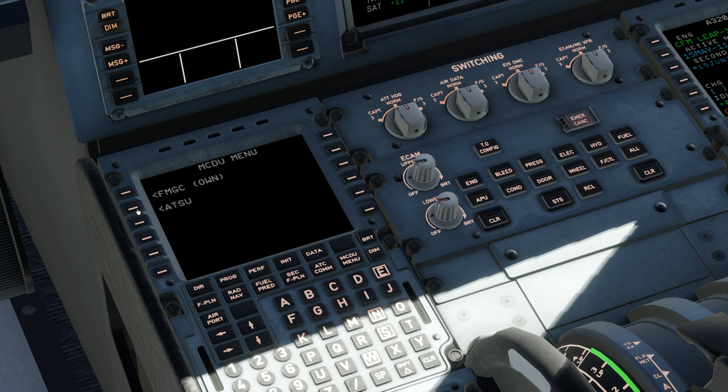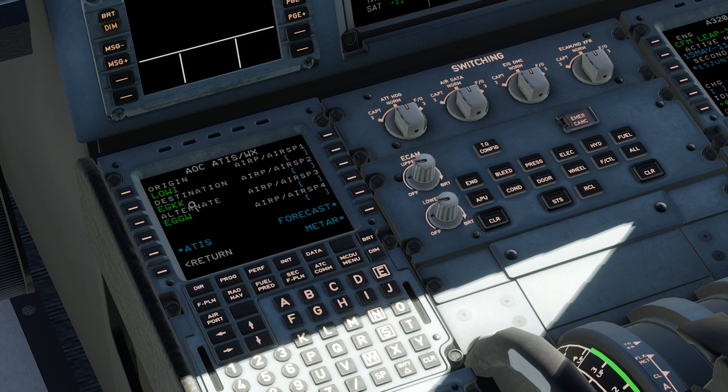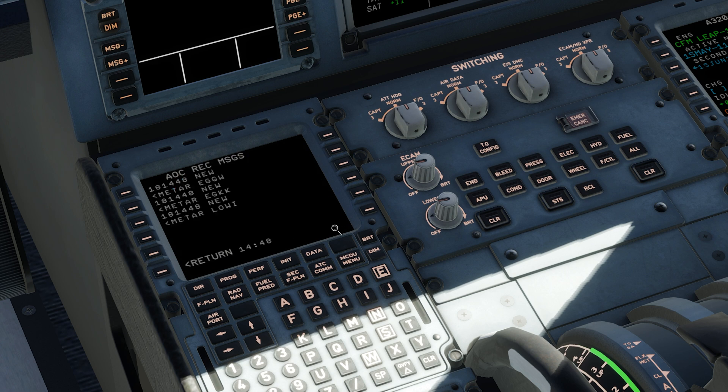We're going to go MCDU — ATSU, AOC. If you're on VATSIM and you have an air traffic controller, then request your departure ATIS. For me I don't, so we're going to go weather. I want all of these through. I'm not going to touch the airport or airspace, but of course you can add additional weather if you'd like. Receive messages — I just want the departure for now. I know the weather in Gatwick is reasonable.